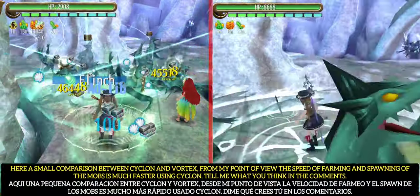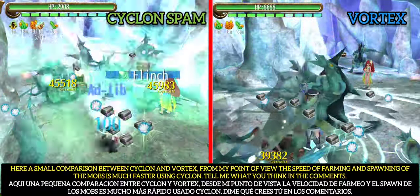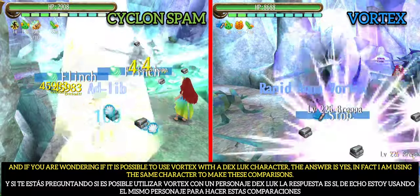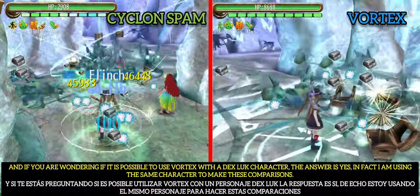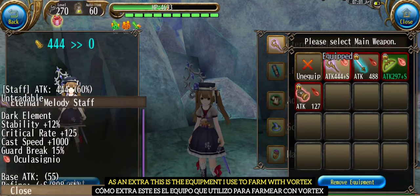Here is a small comparison between Cyclone and Vortex. From my point of view, the speed of farming and spawning of the mobs is much faster using Cyclone. Tell me what you think in the comments. And if you are wondering if it is possible to use Vortex with a DEX/LUK character, the answer is yes — in fact I am using the same character to make these comparisons. As an extra, this is the equipment I use to farm with Vortex.